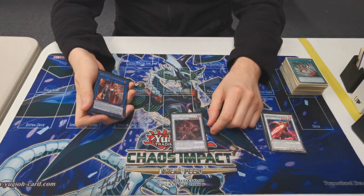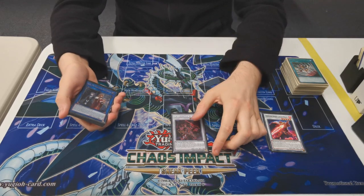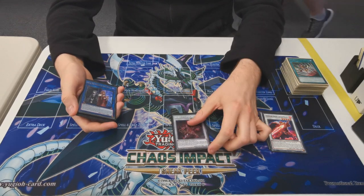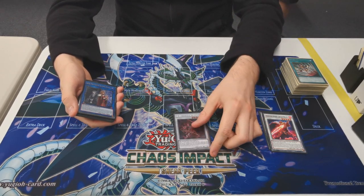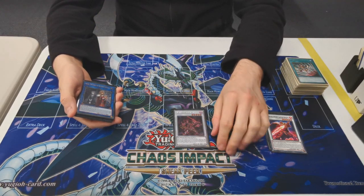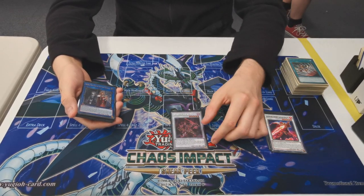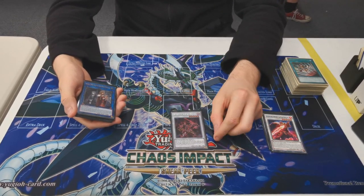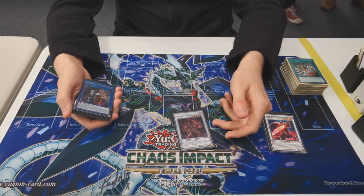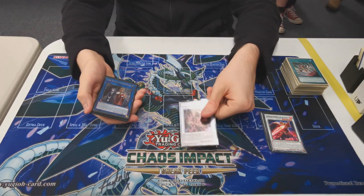Then I'm playing one Ignoble Knight High Lancer. It doesn't come up a lot, but in certain combos — if you open like Ogier and Roland and Renard — you can send Gearfreed, add back Gearfreed, make this, equip something, and then summon Gearfreed on your fourth summon to play around things like Nibiru. He equips any Infernoble Arm from deck so you can equip Darindale to search. And if you destroy something by battle he adds a warrior or an Infernoble Arm.